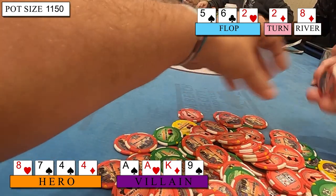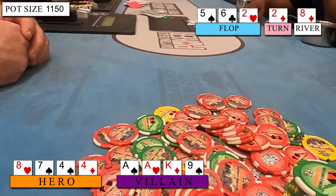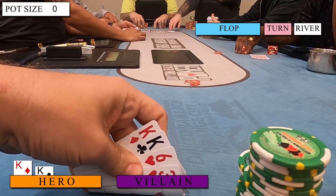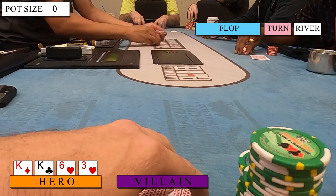With that hand, I go from being stuck $500 to being up about $100 on the session. A few hands later, I look down at King of Diamonds, King of Clubs, Six of Hearts, Three of Hearts in early position and limp in. Let's see a cheap flop.